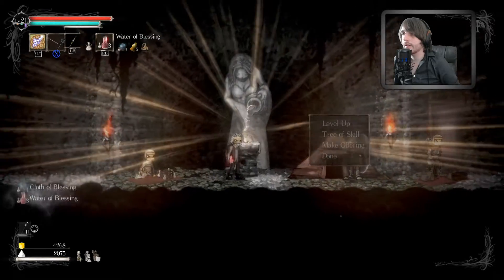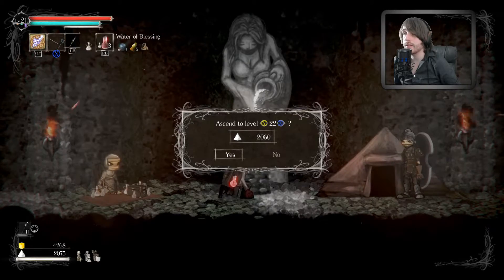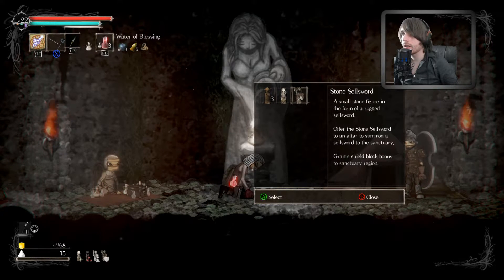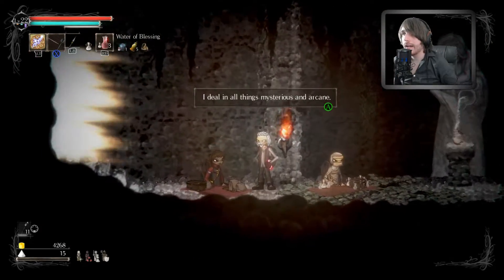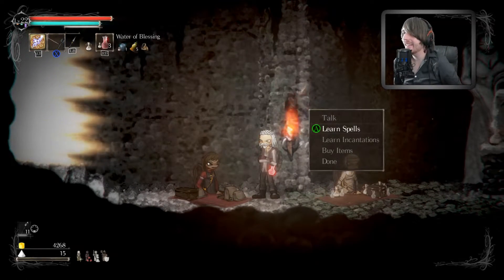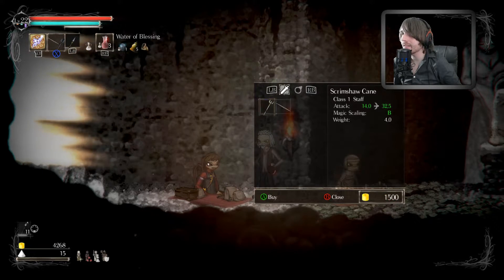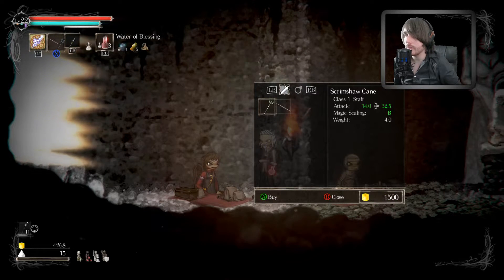Can I level up first? Yes I can — level 22, let's do that. Now make an offering. Can I do this stone mage? 'I deal in all things mysterious and arcane.' Guys, we did it! Learn — oh, what does he got for sale? Yes! He's got spells and stuff, and he's got a staff scrimshaw.